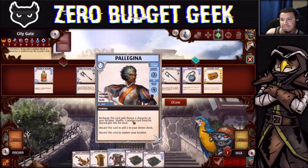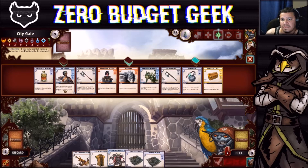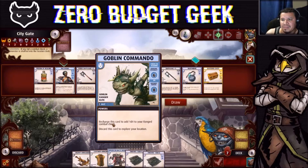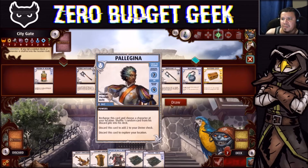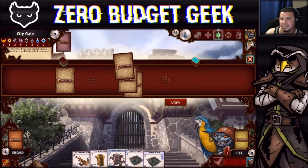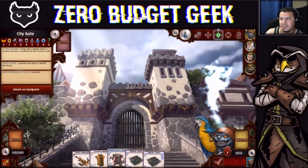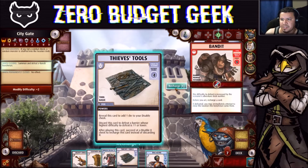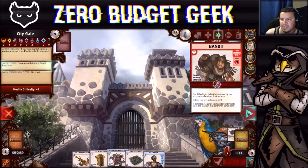We succeed the Stealth 5 check at 80% — and we do it! We get to search the location deck for a boon. Options are Palagina, Wayfinder, Frost Battle Axe, and Goblin Commando. Palagina is really nice for Ransack — when she recharges, it shuffles one random card from his discard back, which is amazing for him. We'll take the Palagina. Now we attempt to close the location.